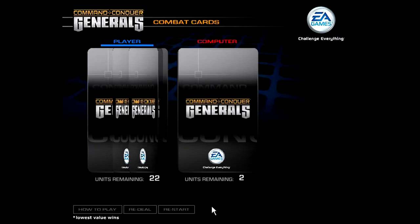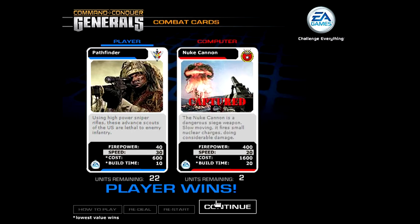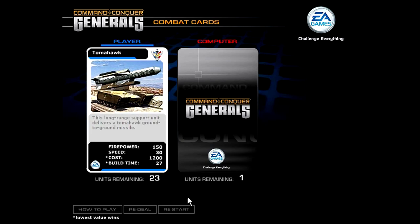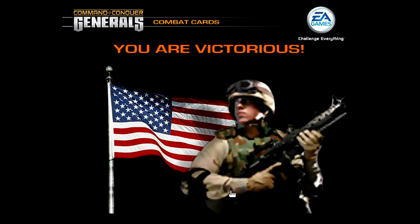Yeah, the Nuke Cannon is out as well, so I might not go with Firepower if I'm going to go up against it — I'll just go with Speed. And we did it indeed. One more: let's go with Firepower. The Tomahawk doesn't really have anything else going for it. And we win!